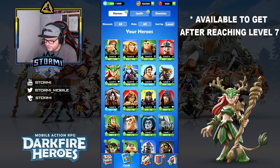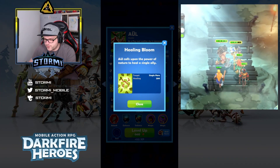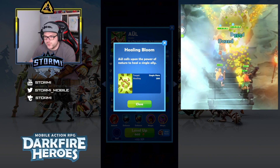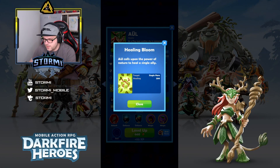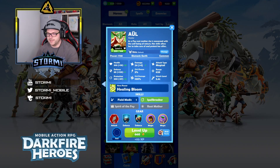Ayul is from the earth element and, in my opinion, the best healing unit in the game. She doesn't cause much damage — at level 10 it is 9.17 damage per second as a magical attack. Her ultimate causes no damage but heals a single hero for 200 HP, which is quite nice. She will automatically heal the hero with the lowest HP if you just click the ability, but you can also choose a specific hero to heal.